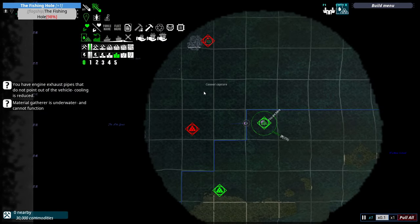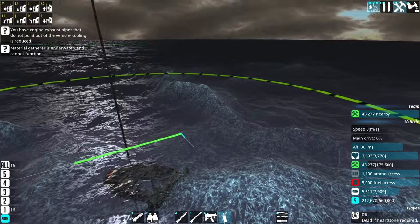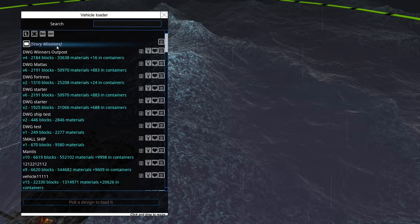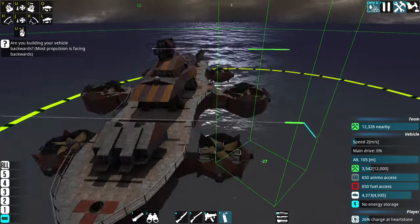I set this to very hard difficulty so I would assume the Onyx Watch will be preparing to attack any moment now. I think I'm just going to use the starting resources we have to spawn our Matlis. There we go, perfect - beautiful, I love this ship.